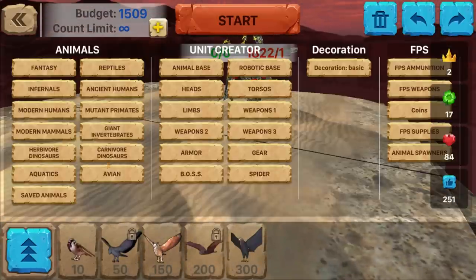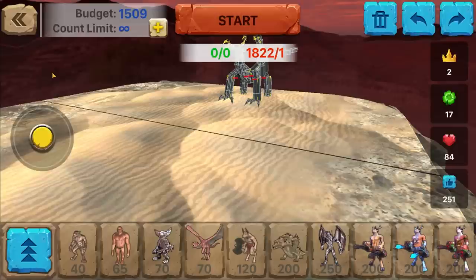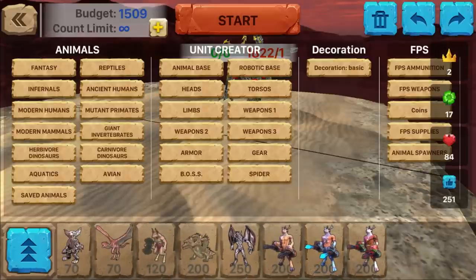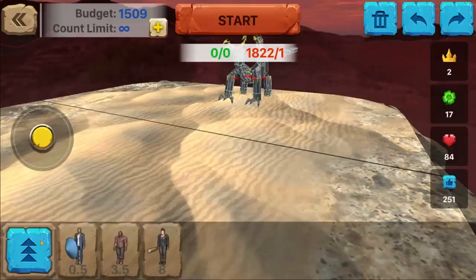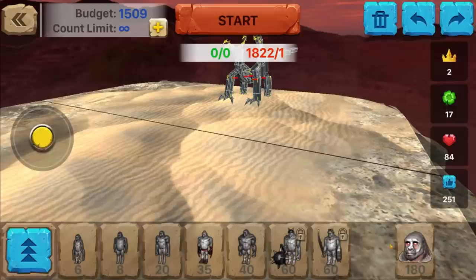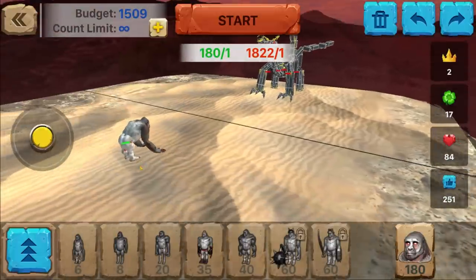They didn't put the phoenix in. Is the dragon in? Isn't it fantasy? The dragon's not in here either. So he took out the good stuff, making it crappy so you can literally customize what you want. We got some Goros though. Let's use some Goros for 180.